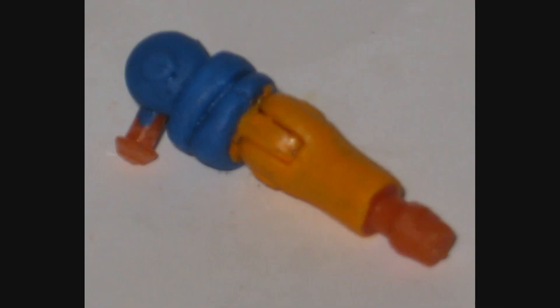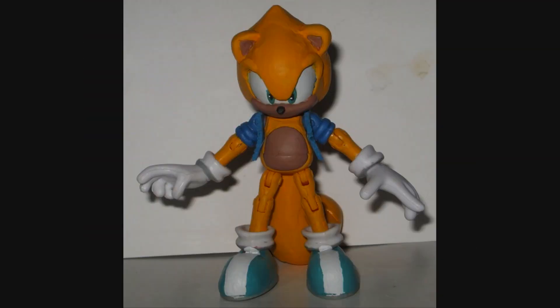The arms are simple — just sculpted-on little sleeves because he's going to be wearing the jacket like the modern interpretation. Then I put him back together to see what he looks like. Here's the completed Ray the Flying Squirrel.